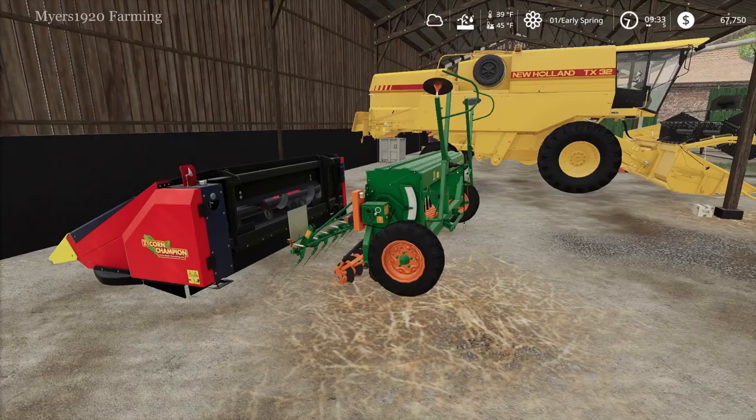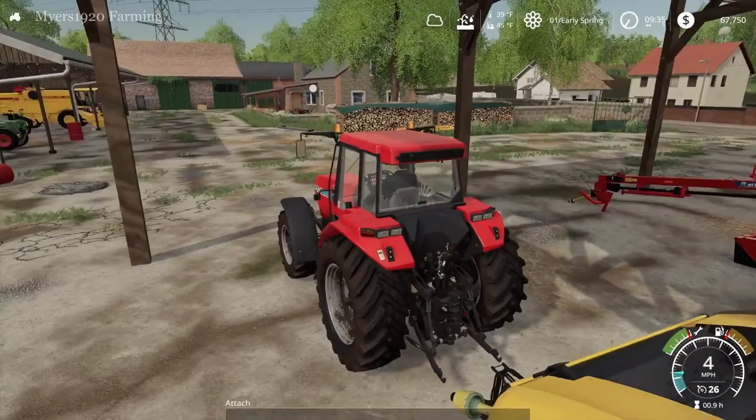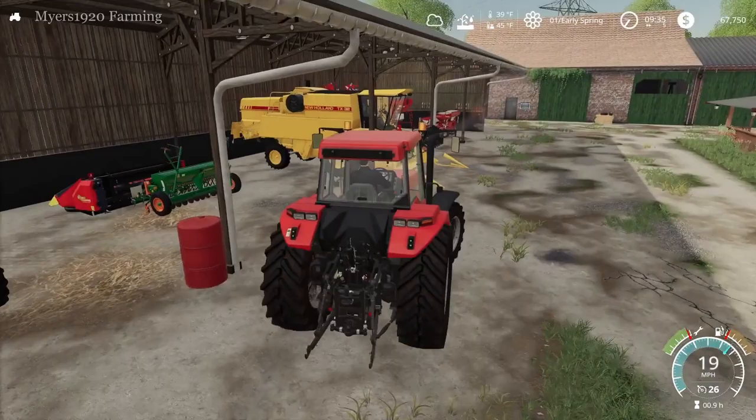Alright, today we're going to be switching out our seeder for a bigger one. We're going to get some planting done today and make sure we get that done because we could plant some stuff right now. We're going to do two things of barley as well as two things of canola, so let's get into it.